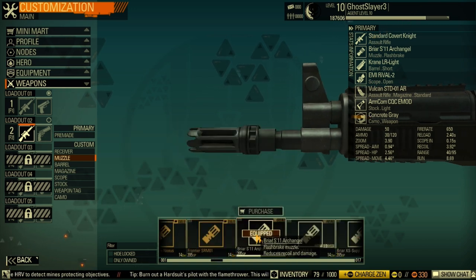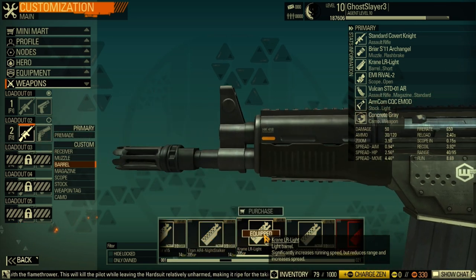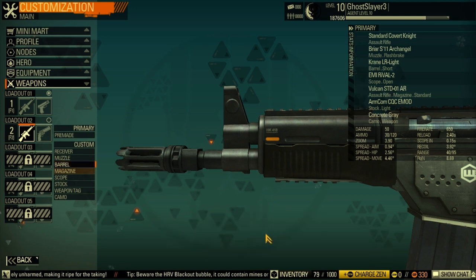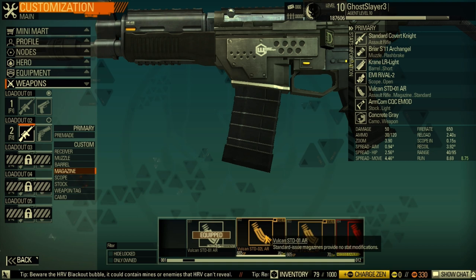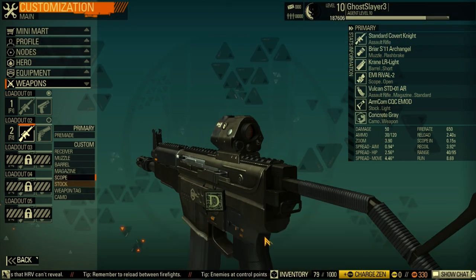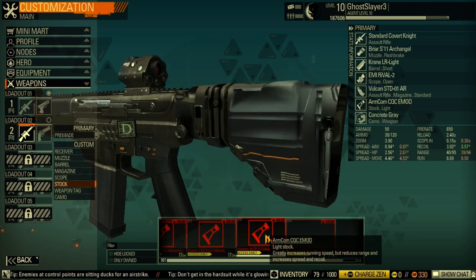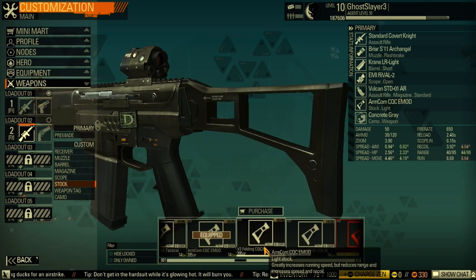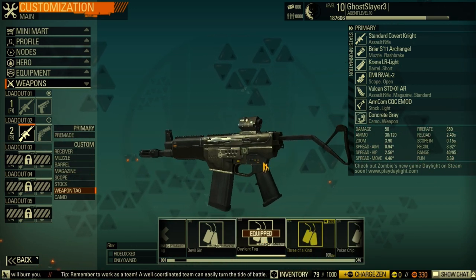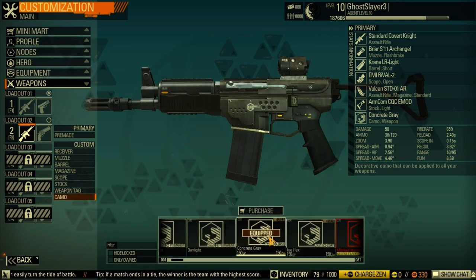This particular attachment doesn't make a difference to your speed, so I go for damage there. For run speed, the Crane LR Light is the best option. The second magazine option increases run speed even more but I don't have it. For scope, I'm going with the Armcom CQCE Mod — only level 4 — because of the run speed bonus it provides. That's the best for run speed. For weapon tech I'm going for accuracy, since I've been stacking speed across all the other slots — accuracy balances it out nicely.